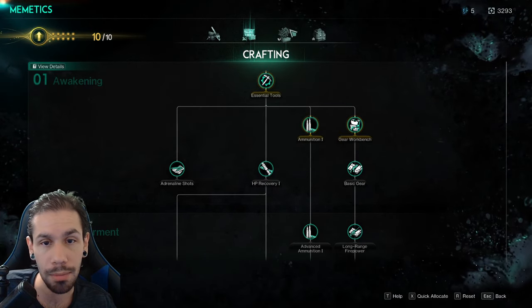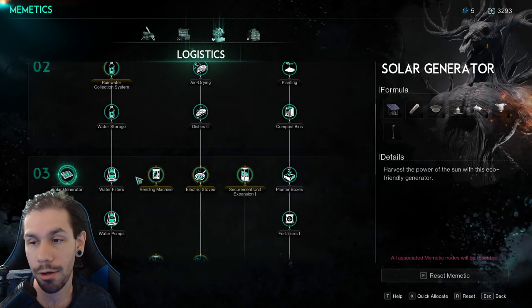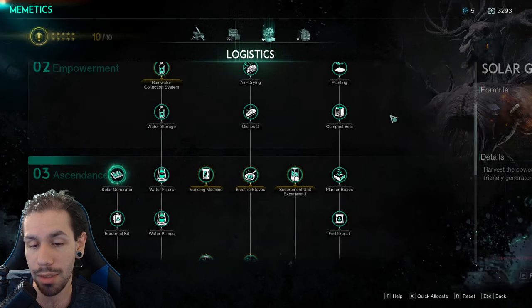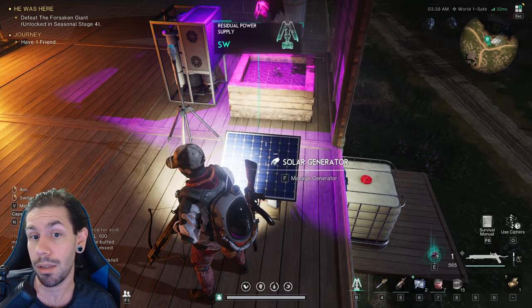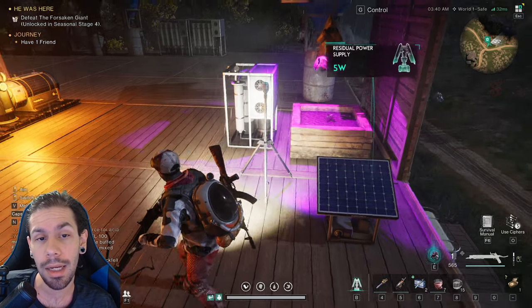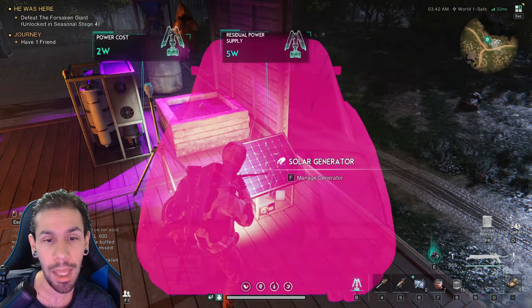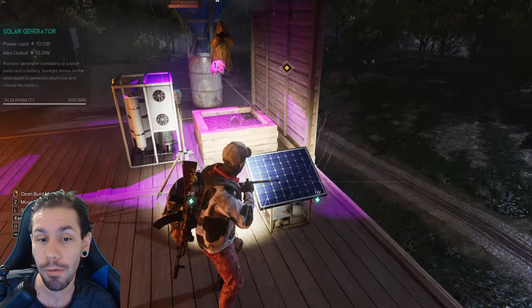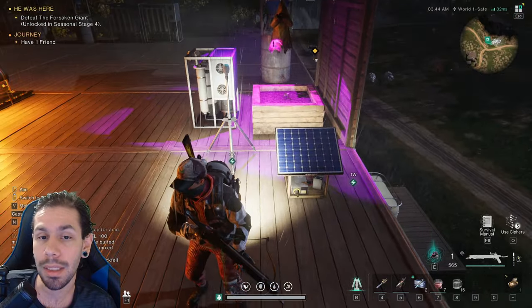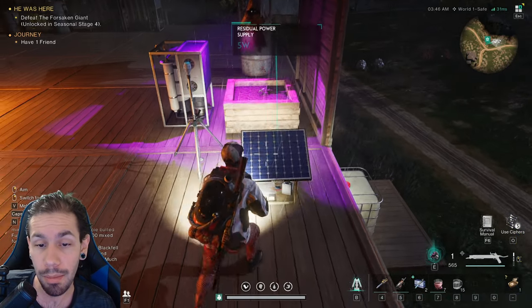I'm using the lowest level solar generator with this setup. You only need one to power this. When you scale up you'll obviously need more — on a base level you can have four, so you can have a decently sized farm while also powering everything else at your base.